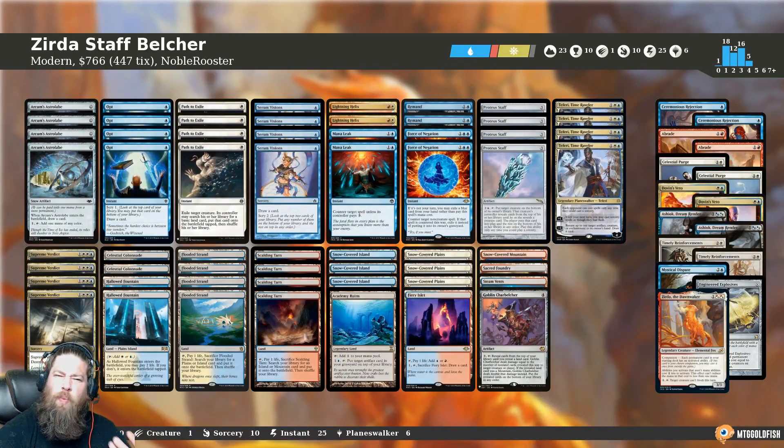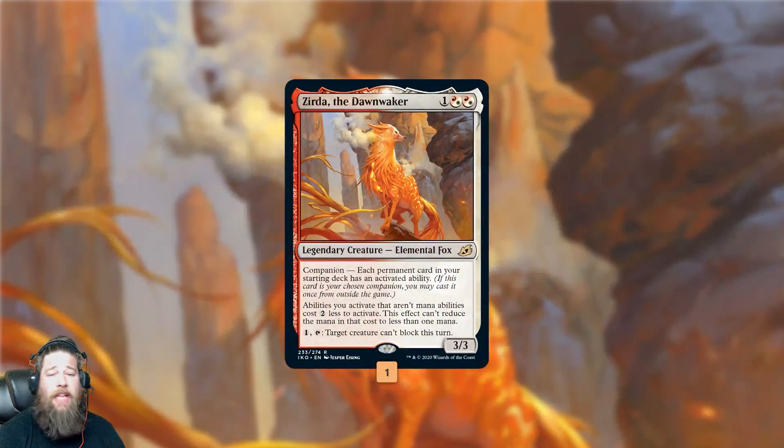Zerda Staff Belcher is a really unique deck. If you look at the whole deck, it's kind of a Jeskai Control style shell — and really it is — but it has a really tricky, cool combo at the base of it.